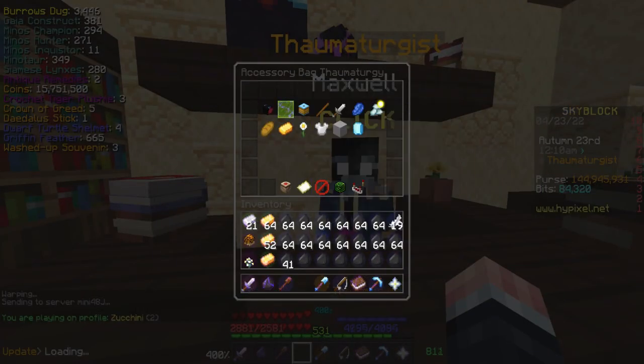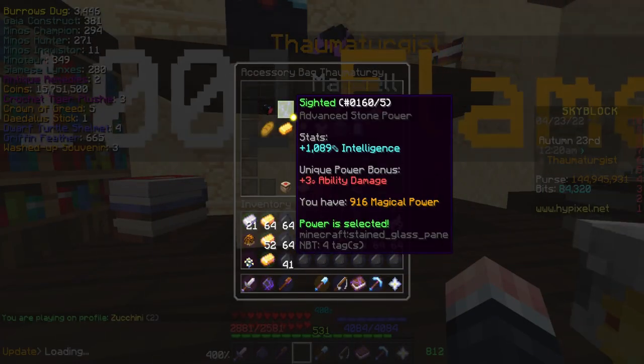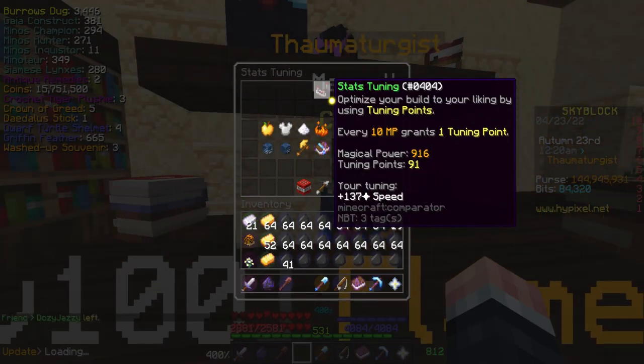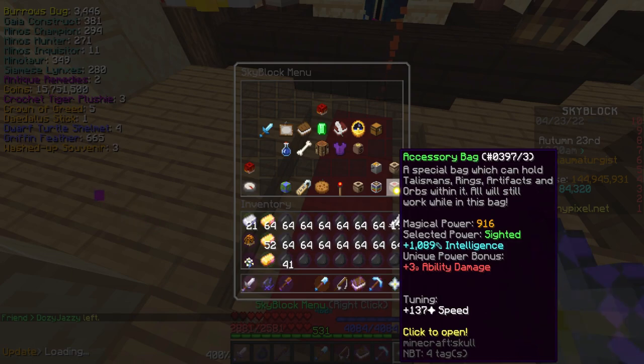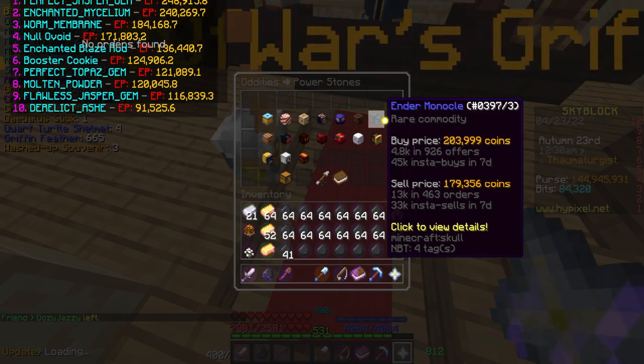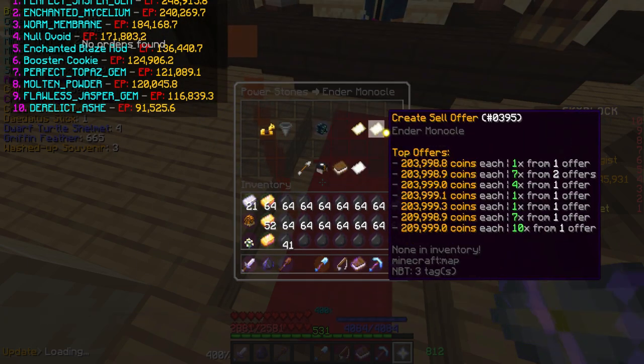Eventually your damage will be literally zero but you'll kill the inquisitor long before this happens. Also if you want to reforge all your stuff to mana-based things, I use the Sided reforge. I don't even have my stat tuning set to intel, which I guess I could for more mana, and all my talismans are enriched with speed as well. The Sided reforge comes from the Ender Monocle in the bazaar which is like 200k, so it's pretty cheap.